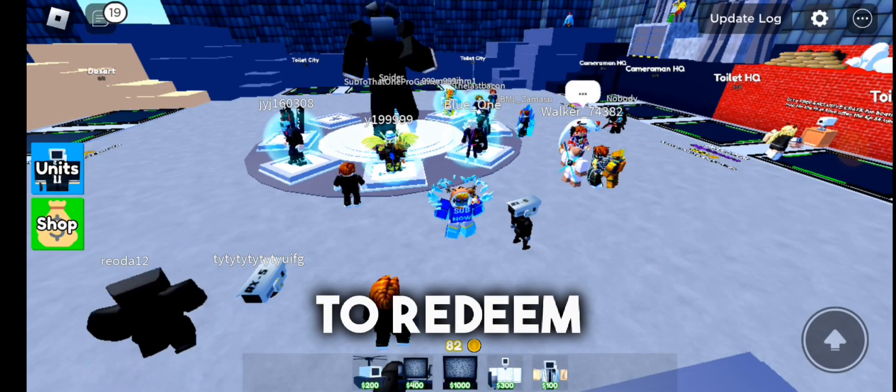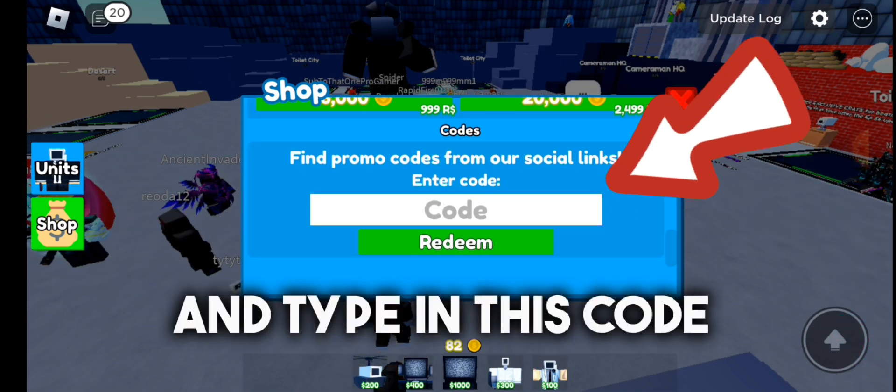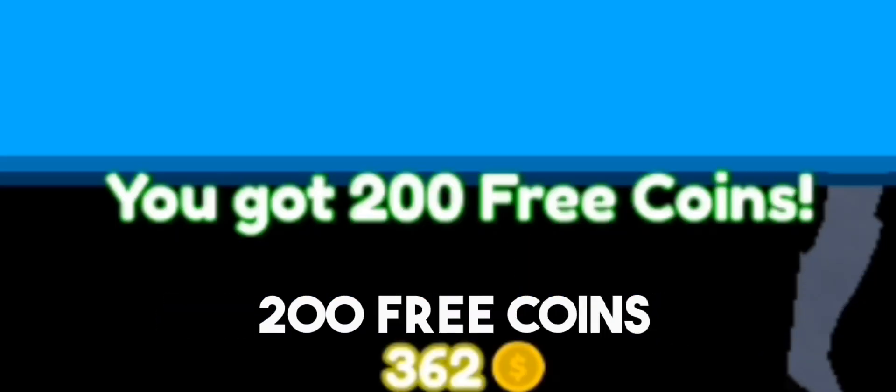To redeem the new code, all you need to do is go to shop, scroll down and type in this code right here. Copy exactly what I typed, now press redeem and you got yourself 203 coins.